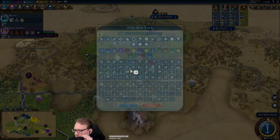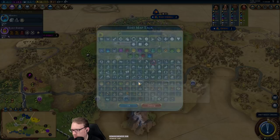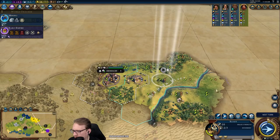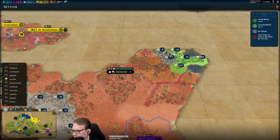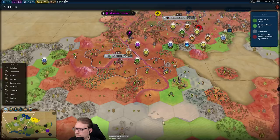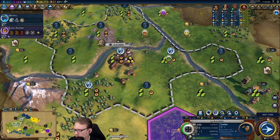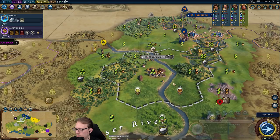I put the 8 in the dam? Oh, I did — it's a very productive dam. I'm going to work this four-yield tile over this one because we'll grow two turns faster, and again loyalty here being a thing.